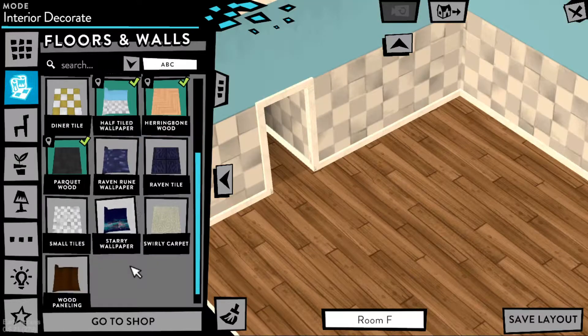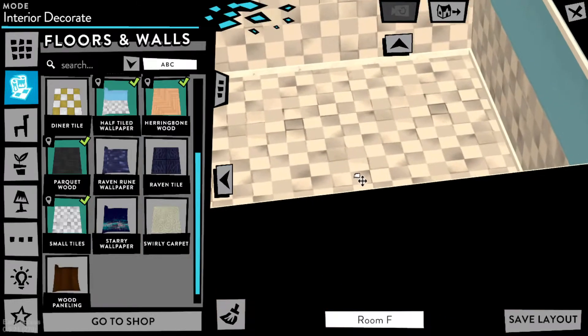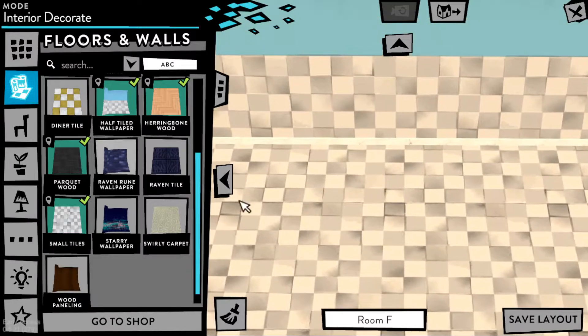I like my walls and floors to complement each other, or at least match. And here in this bathroom, I'm going to be using the Tao floor and walls that match each other.